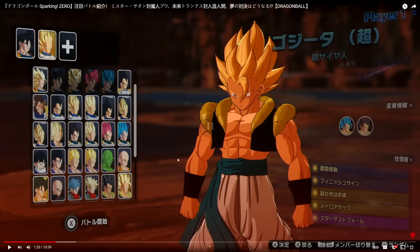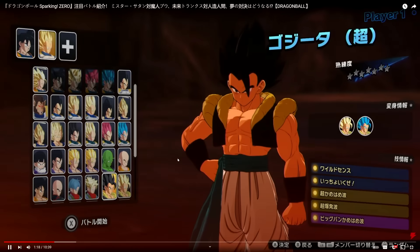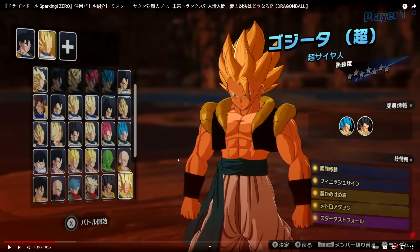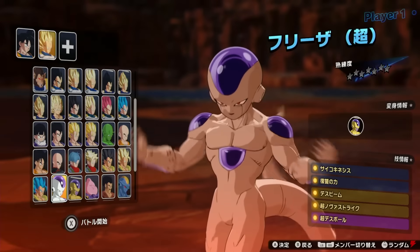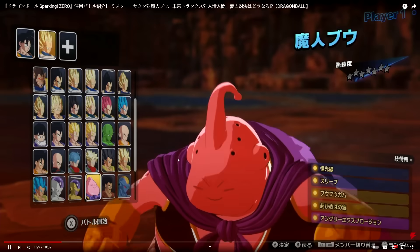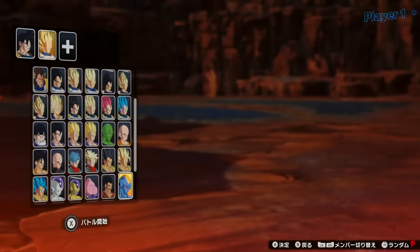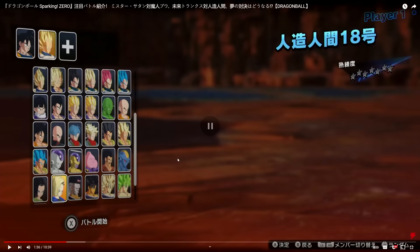Super Saiyan Gogeta with the base form. Even with the transformations, their idle stance is different — they're not just reskins with different hair color. They have a completely new skill set and move set, so keep that in mind. Every single transformation counts as a character. Gogeta, Frieza from Super and his golden form with the halo — probably from a special edition. Majin Buu, Hercule, Beerus the Destroyer — they're literally going down the entire roster.